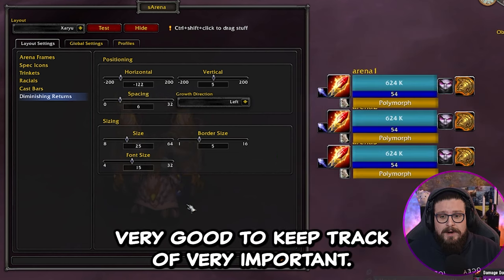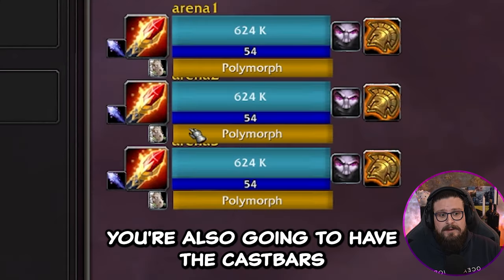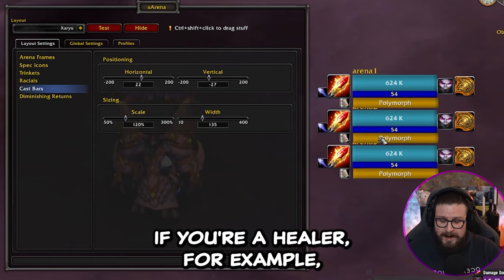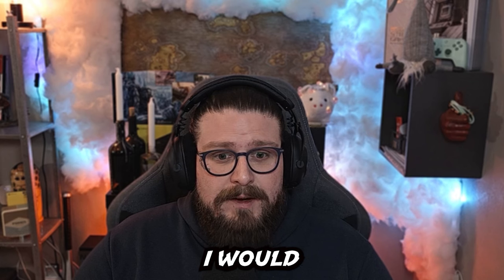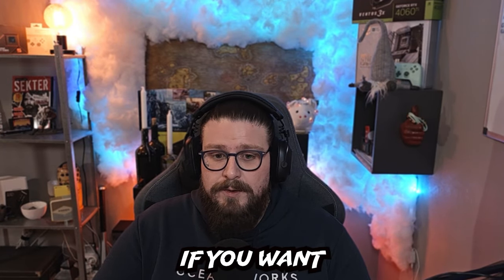It's very important to keep track of DRs if you want to climb in arena. You'll also have cast bars to see if someone is casting, so if you're a healer you can be aware if someone is throwing a Polymorph at you and avoid the CC. Very important to have — it's an easy add-on but very useful if you want to climb arena.